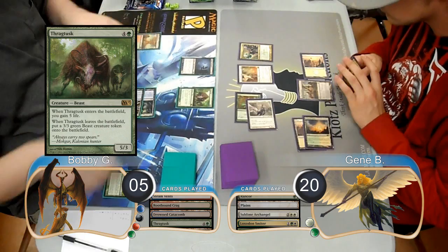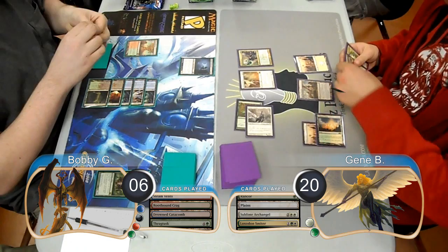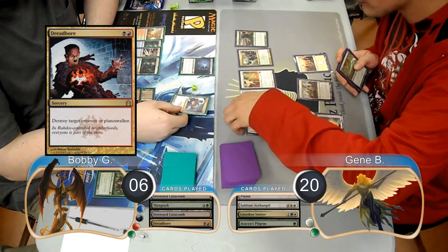Bobby played a Thragtusk to boost his life a little bit, going back up to 10. Jean then attacked with his Thalia again, so Bobby just chump blocked with the Thragtusk, taking 4 more and going down to 6 life. He got a Beast token when it died, and then Jean played an Avacyn's Pilgrim. Bobby used a Dreadbore on his next turn to kill the Thalia, sending the Rancor back to Jean's hand.